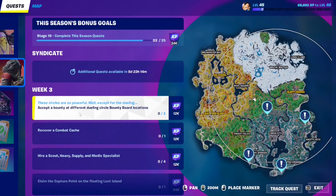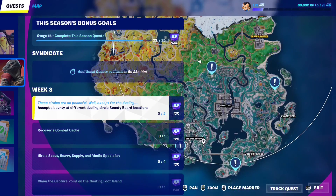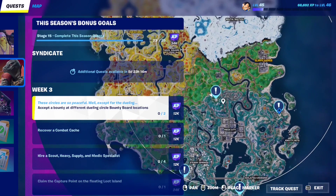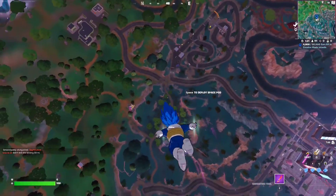For this week's request, you have to accept a bounty at different dueling circle bounty board locations — you need to accept two bounties at different circles. There are currently four circles on the map: one at Steamy Springs, one next to Kenjutsu Crossing, one on top of Naughty Nets, and one on top of Mega City.